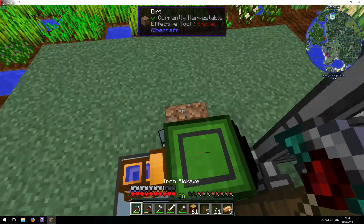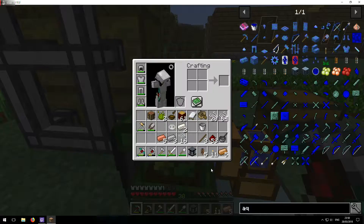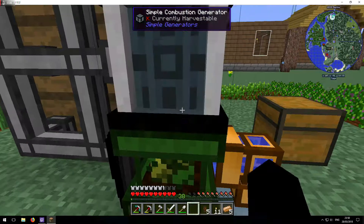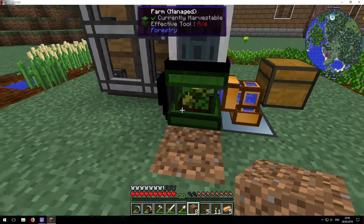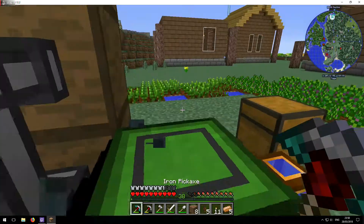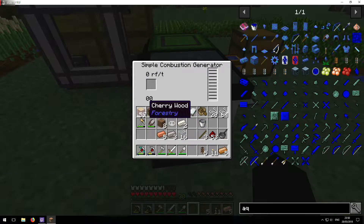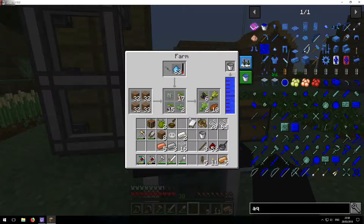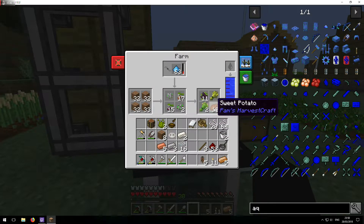Went a bit too ham on the pickaxe there. That is what I want to do — I want that. And then I want that there. That's why it was at the back — because then it wasn't getting mixed in with the transfer. There we go. I can take this out now and get my bucket back, and that should be constantly working.